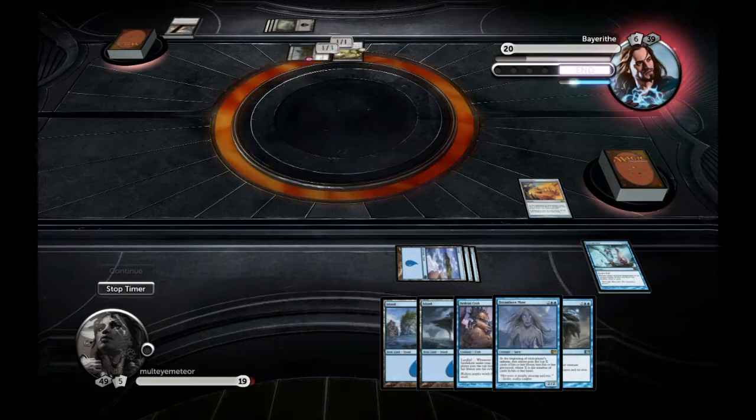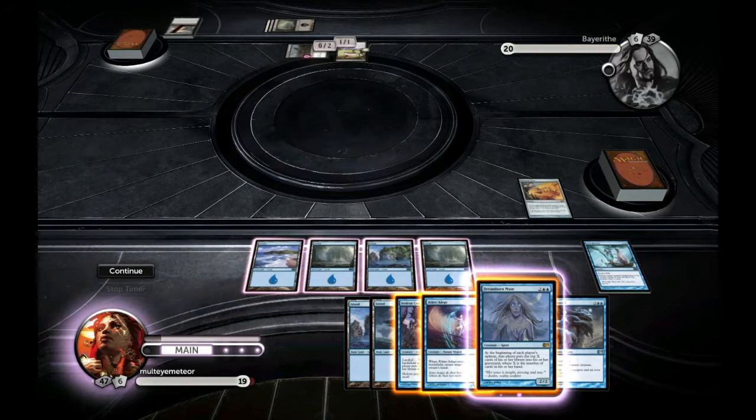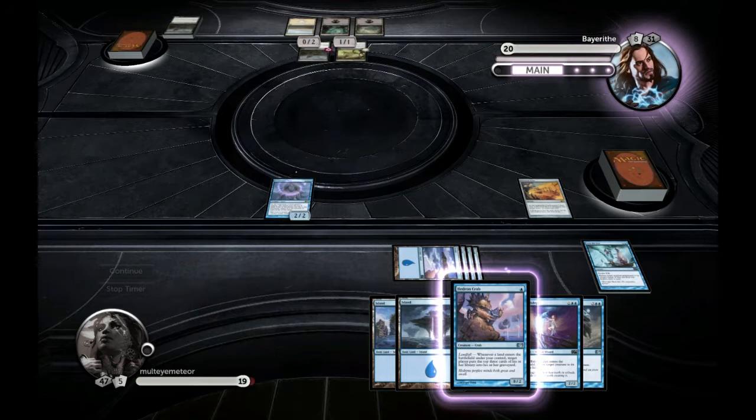I draw the island and I draw the Aether Adept. I decide to get the Dreamborn Muse down on the table, and right away it starts going to work for me.